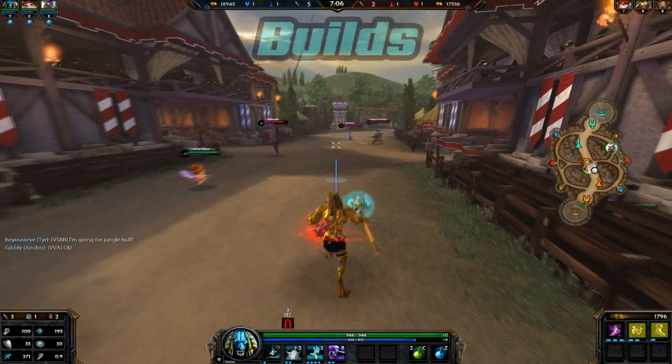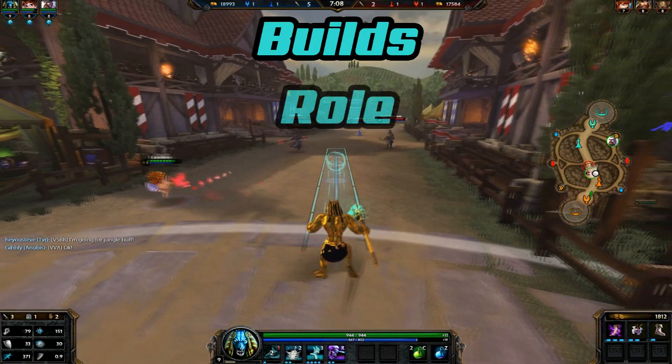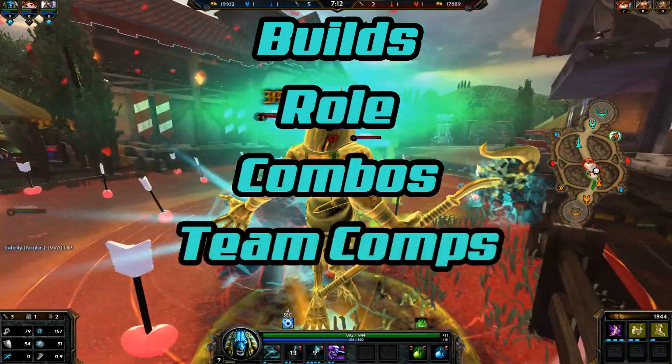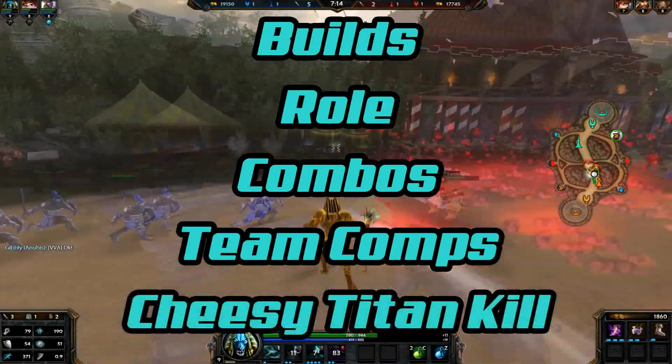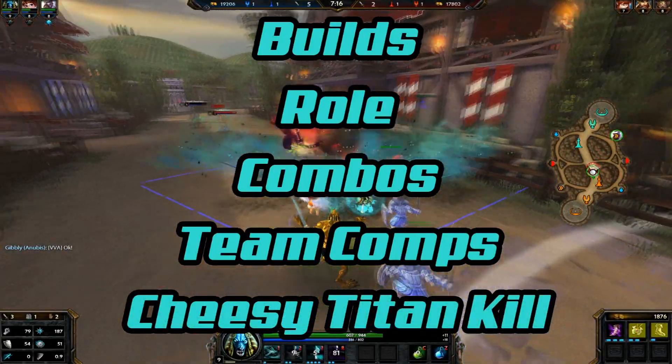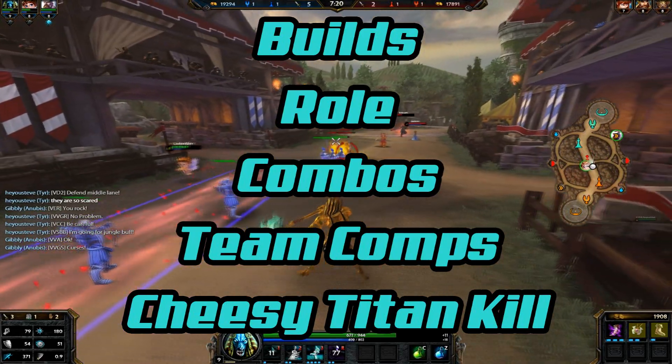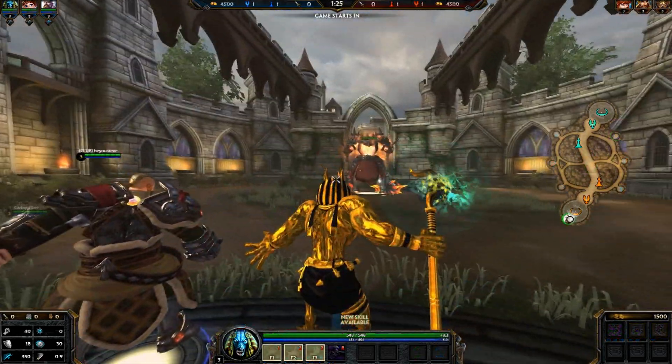Hello everyone, today we're going to talk about Anubis in the 3v3 game mode. We will be discussing builds, roles of Anubis, the different combos he can do, what team comps work well with him, as well as a little cheesy titan kill method that you can fully utilize to your advantage if you want to be evil. So let's hop right into builds.